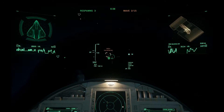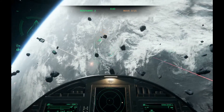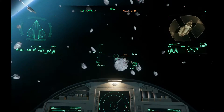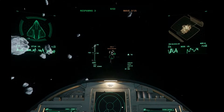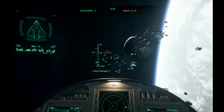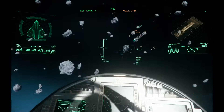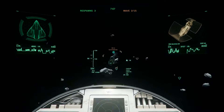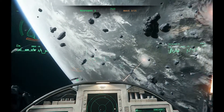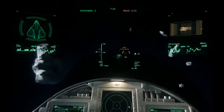Ships and vehicles: we have a new rover called the Ursa Rover Fortuna, and the Anvil Hornet F7CM Heartseeker as a new Heartseeker variant. There's a rework on the Origin 300i, 315P, 325A, and 350R. Also the Misc Reliant Tanner — a new combat variant of the Reliant — plus the Misc Reliant Sen, another variant, and the Reliant Mako.